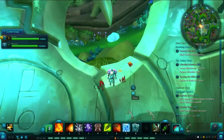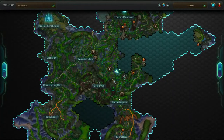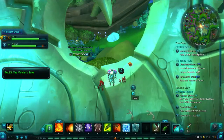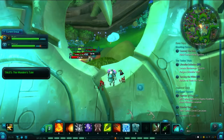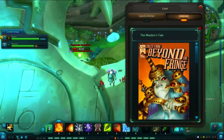Our final piece of this Tale from Beyond the Fringe is located in an area labeled Sword Point. It is on the statue in that area, just right here in the curve. That should be all nine pages, which will unlock the Maiden's Tale and give you this rather stunning cover art.